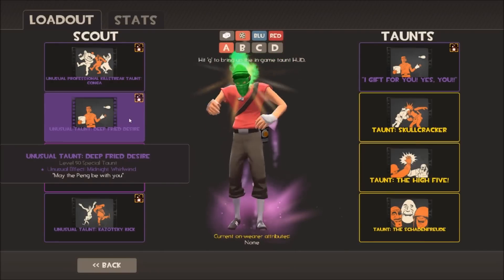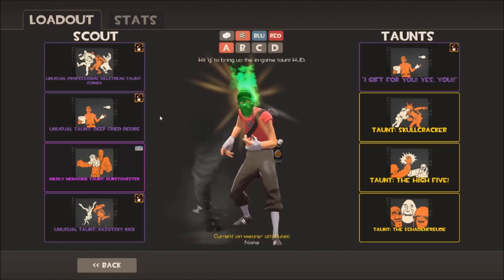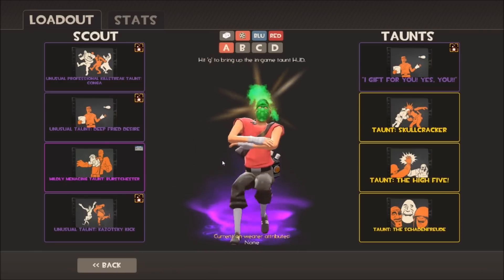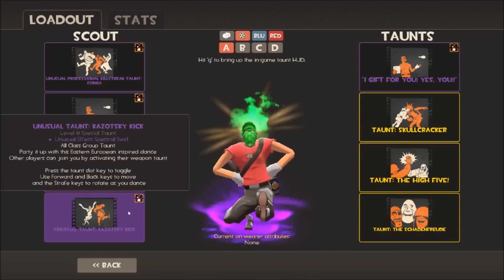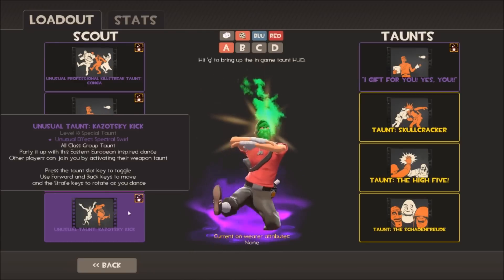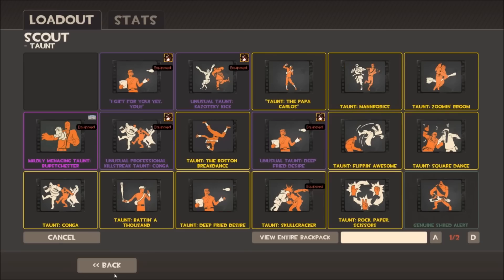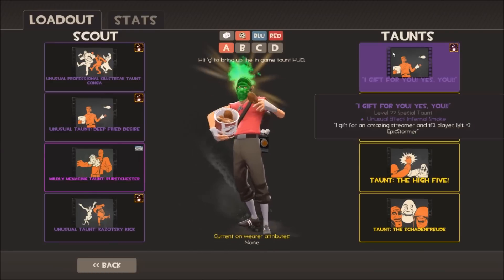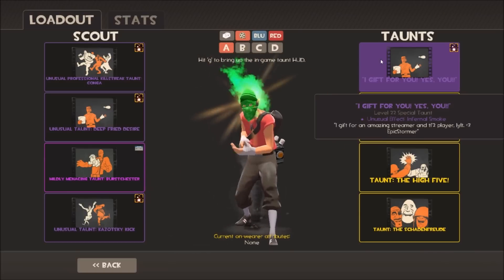This is one of my most expensive taunts. I've got a Deep-Fried Desire with Midnight Whirlwind, the Kozotsky Kick with Spectral Swell from this year's Halloween - that's an all-class one. I also have an Infernal Smoke Deep-Fried Desire donated to me by EpicStormer, very generous and much appreciated. There are a couple of chicken taunts there we can have a look at with different loadouts.